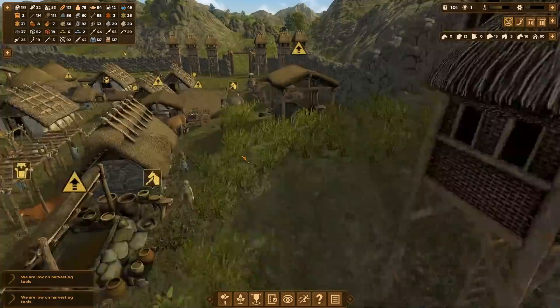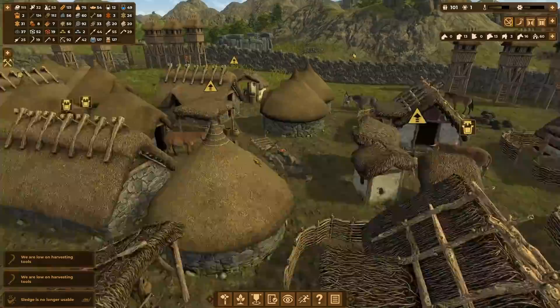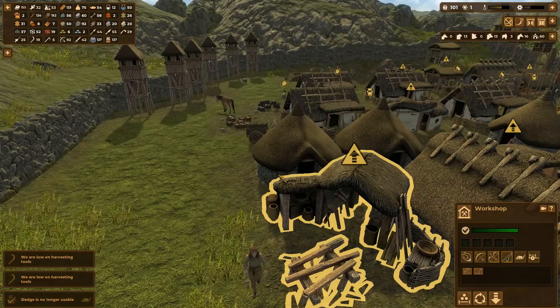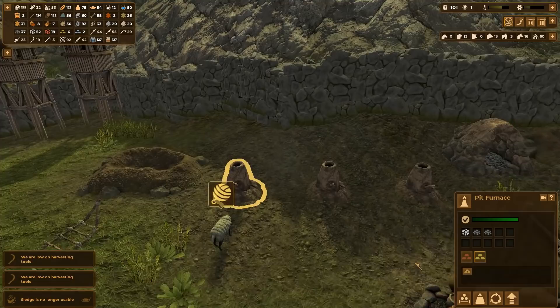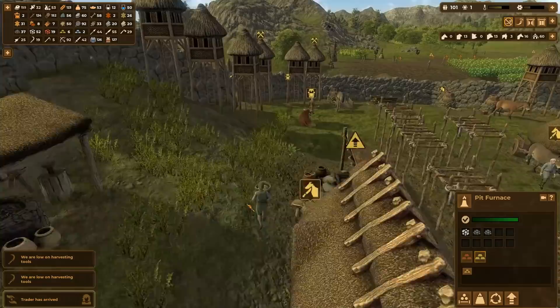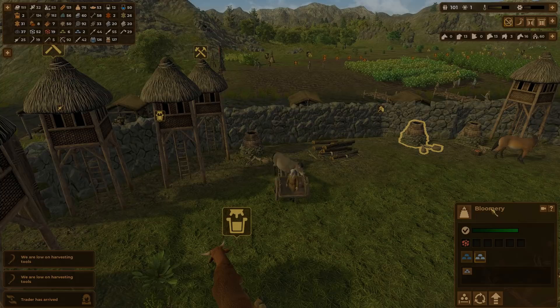Whilst auto production can be very useful, don't forget to turn it off on things that have been out-teched. Once you get bronze especially, you really don't want your villagers wasting time making flint and bone tools. Pay special attention to when you get wool and linen clothing — if you have enough, don't waste any more leather and skins making the old styles, because that leather will be very useful for other things. More importantly with metalworking, stop producing copper ingots once you develop bronze and put the ore into that for a better product. And the same with iron once you get steel.